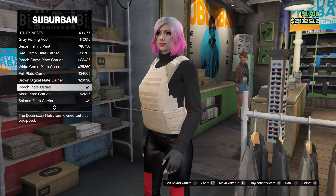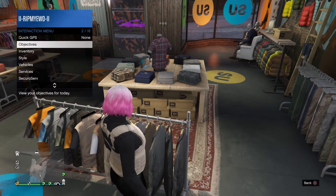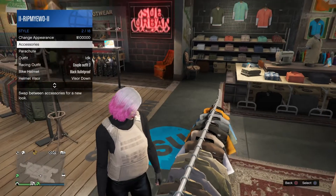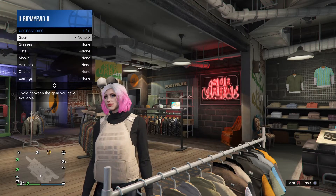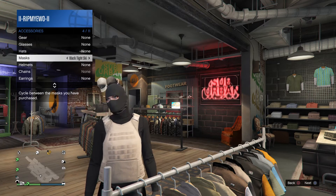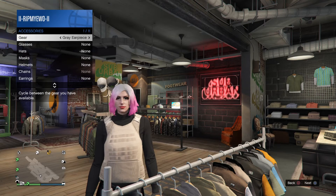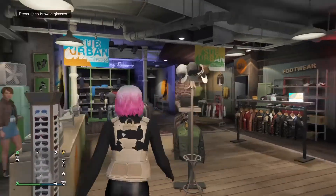Number 43, Peach Plate Carrier — you want to equip it. Make sure you have no mask or anything by going to Style, Accessories, and equipping the rebreather and taking it off. You don't have to though; you can just go to where it says Mark and put it on one.